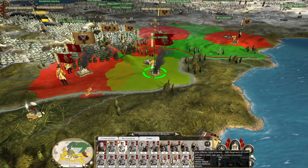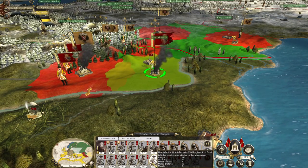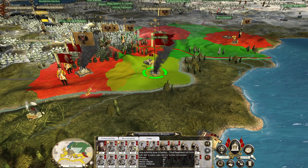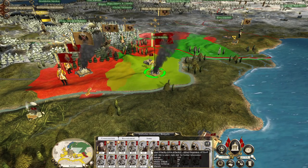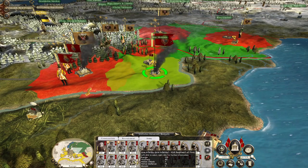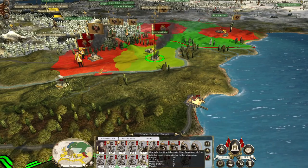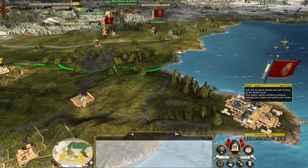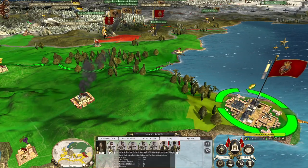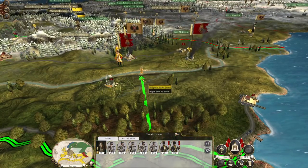Let's take our weakest unit and use them to top up the remaining units. The reason I'm doing that is because we do have more troops in Istanbul, so we can dispatch a relief column to the region. We're not going to cross the river.